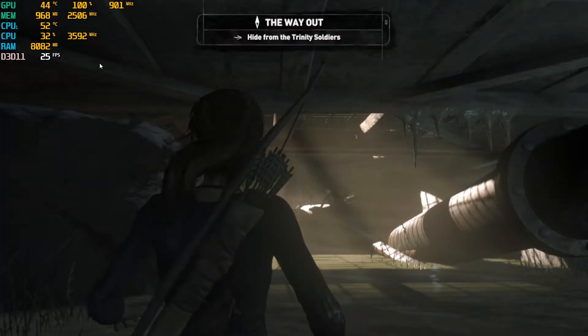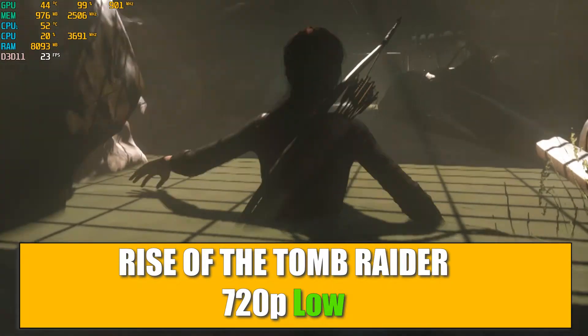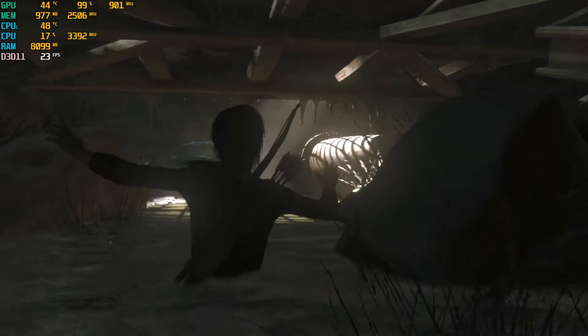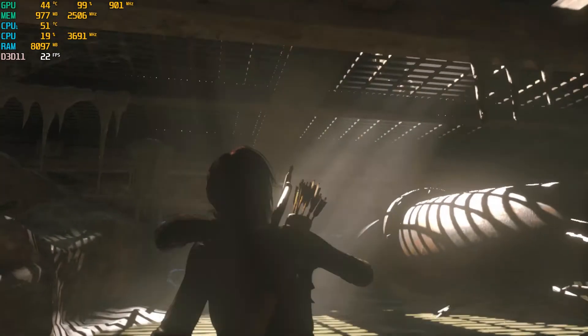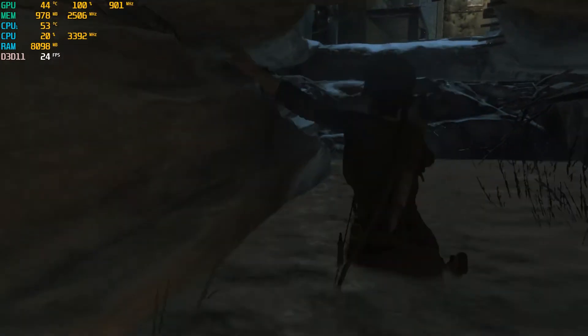So we are running Rise of the Tomb Raider on 720p low resolution — and here you go, the disaster begins. The FPS are down under 30 and the frame time has increased, making this game quite unplayable.